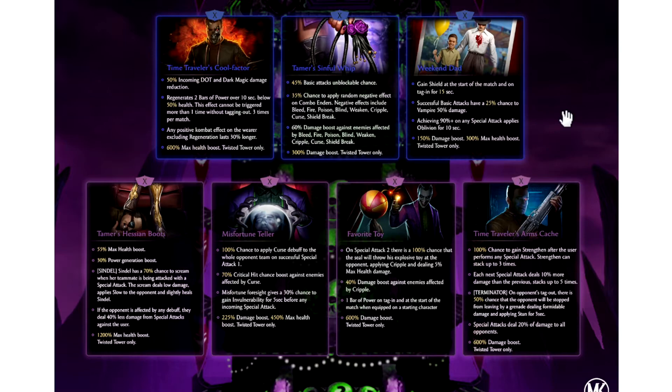Let's move on to the Miss Fortune Teller. You've got a 100% chance to apply Curse to the whole opponent team on a successful special one. Interesting. And then you have a 70% crit chance boost against enemies affected by Curse. Miss Fortune Foresight gives a 30% chance to gain invulnerability for 5 seconds before any incoming special attack. Invulnerability is pretty damn strong. Once again, got to look at these from a Fusion 0 perspective, because that may be the Fusion X passive. 100% chance to cause Curse on special one and a 70% crit chance against enemies affected by Curse — really strong stats. But it's always going to depend on what they are at no fusion.